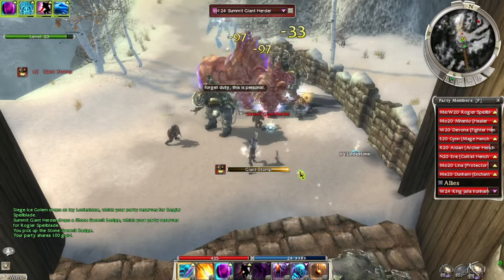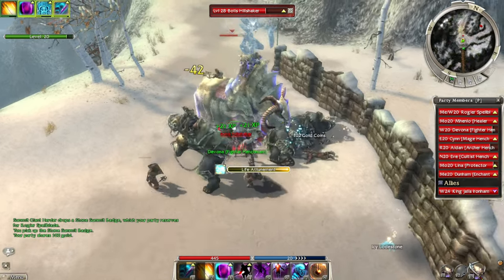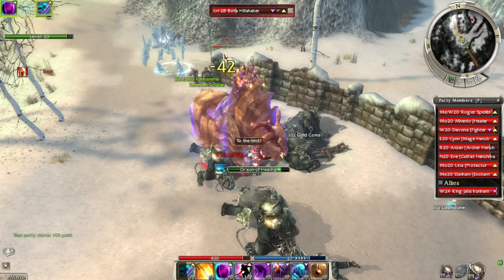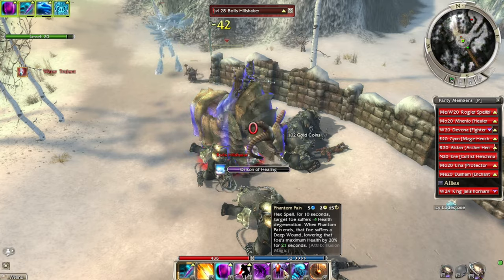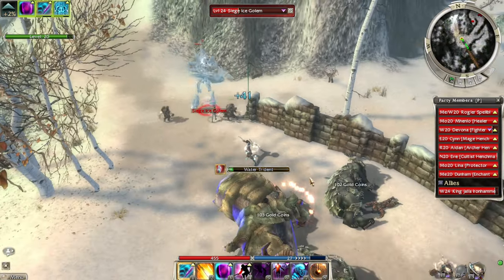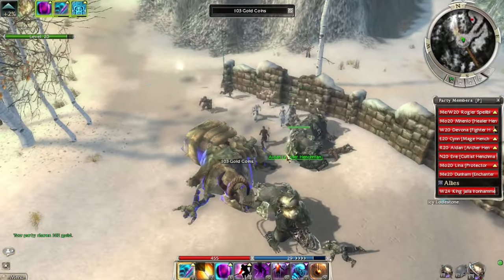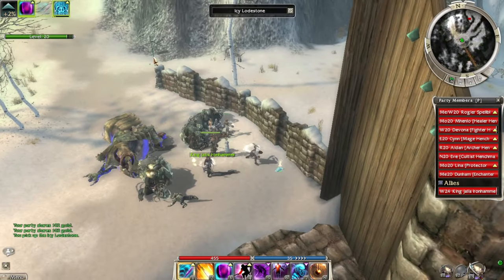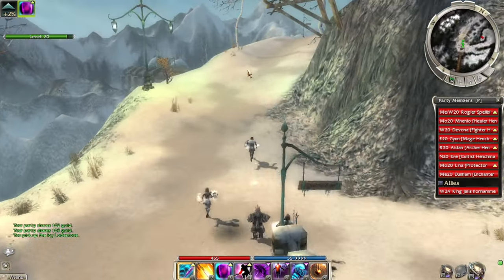Clumsiness needs to be of the utmost importance. Look at that damage — it's chunking them. Very consistent damage, actually. I don't know what that 97 damage was. Interesting. So far, so good.